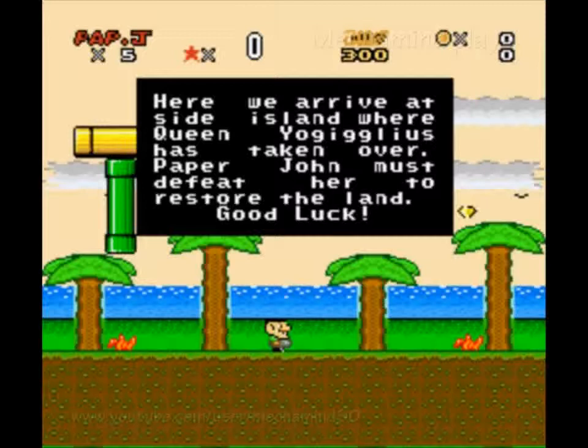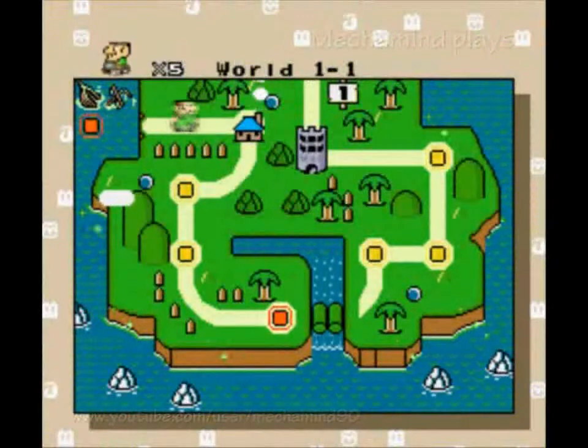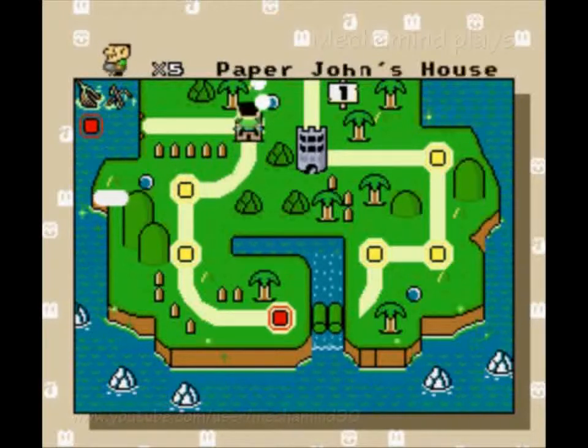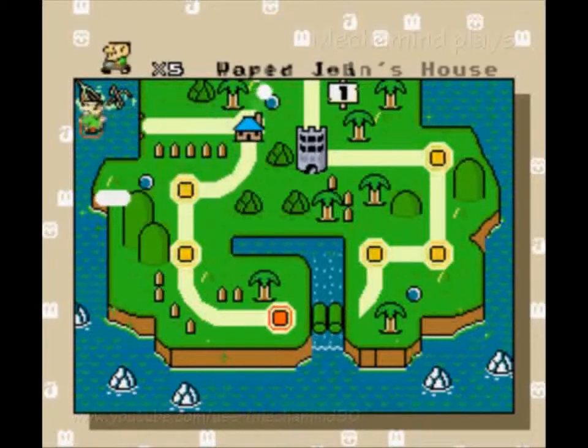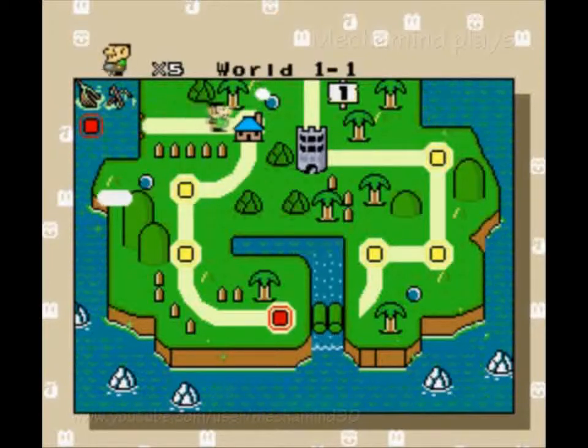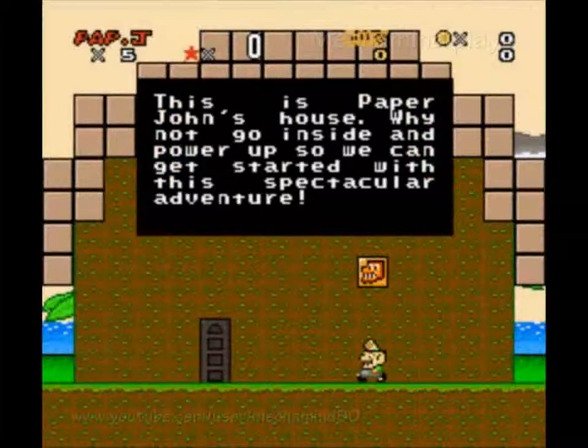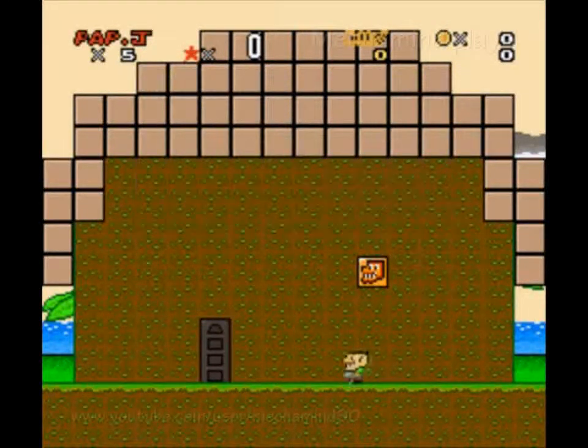Here we arrive at Side Island where Queen Yo Giglius has taken over. Paper John must defeat her to restore the land. Good luck. So World 1-1, and here we have Paper John's house. We cannot go down to World 1-3, presumably 1-3.